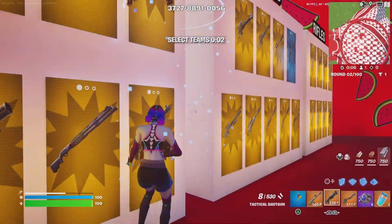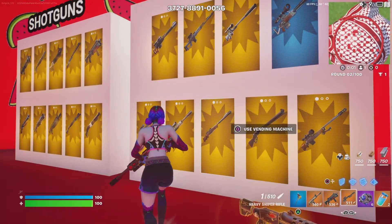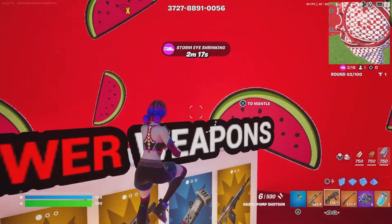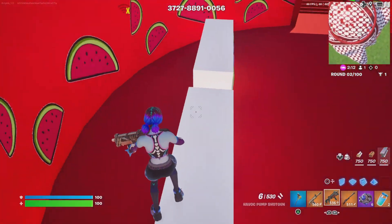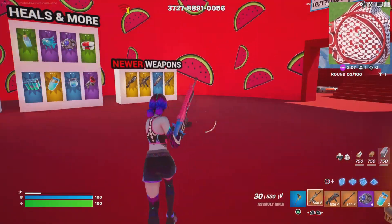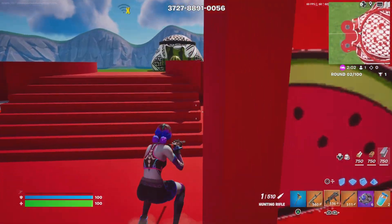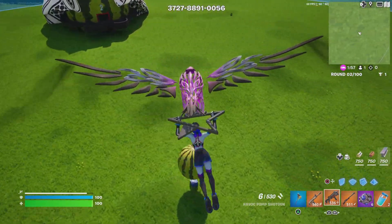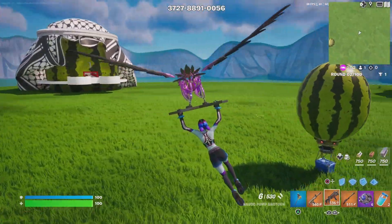Something I really don't like about zone wars is the mythics — most of the time you get really bad mythics, or you can literally get overpowered mythics. Zone wars like go-golden can give you double pump and a mythic scar without doing anything. But with this map, you don't have secret tricks like that. Once you pick out your loadout, there are no hidden catches.